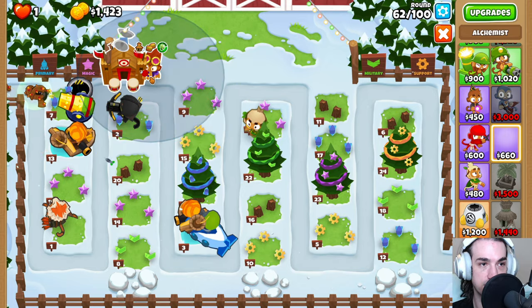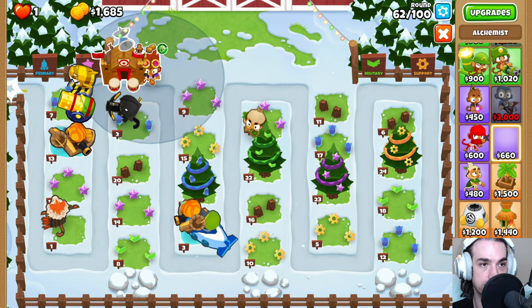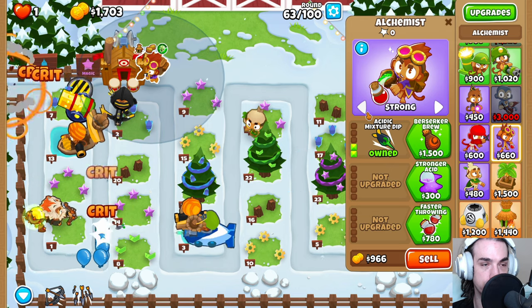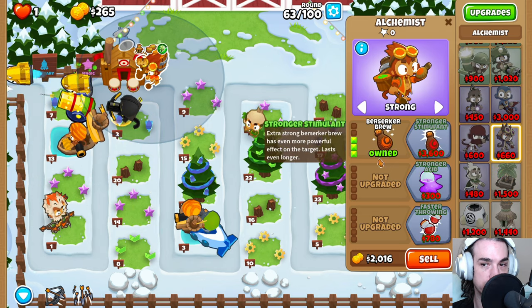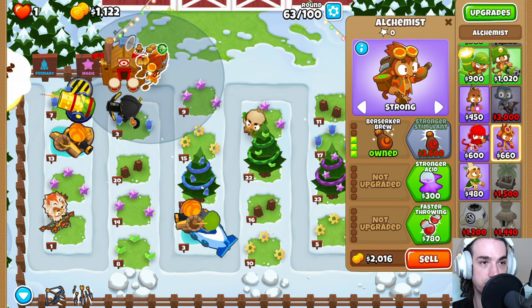There we go — we can see that all the way over here. Because this tower is so strong in this placement we're going to go ahead and immediately put down our alchemist. Left until red, down, left, and down. Set this to strong, but really we just want to make sure that this is closest to the crossbow master so that it gets priority for the buff.